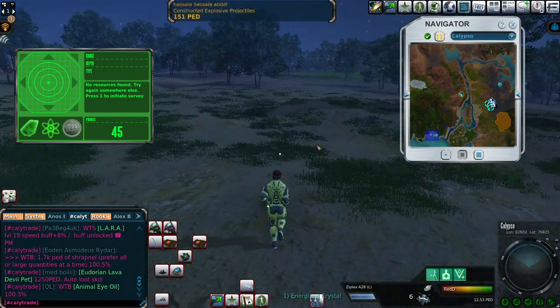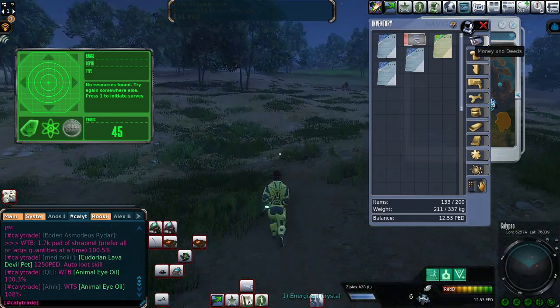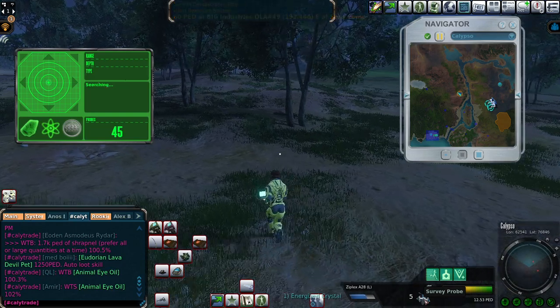Six drops left — a very small chance for me to turn around the situation. As I said, I need about 16 claims to get close to breaking even, and I have just four — which is a quarter of what I need. I have five drops left.